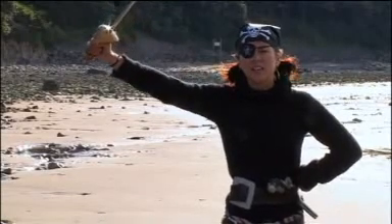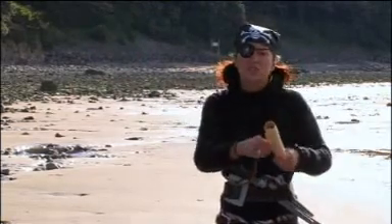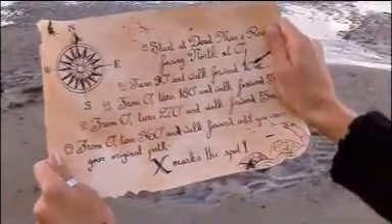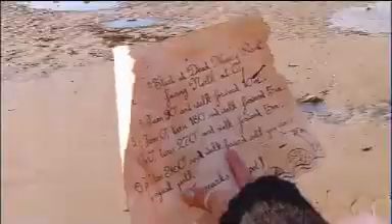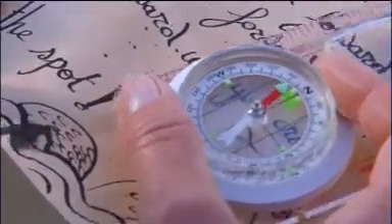Ah ha, me hearties! I've lost me treasure map and all I have is these pesky instructions to help me find me way to the treasure from Dead Man's Rock. All these here directions relate to angles on me compass. Now every angle starts with me facing north at zero degrees. Here goes.